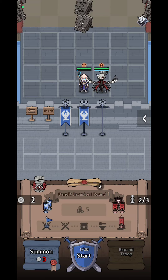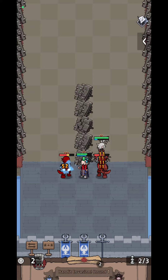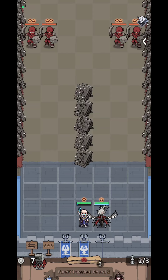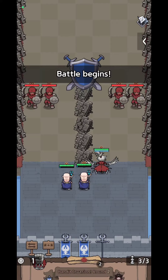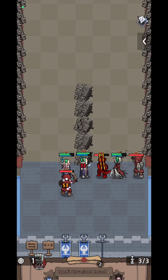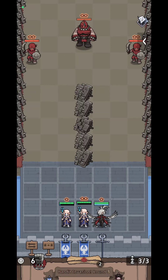When you start, you need to do two summons first, because you won't have enough silver coins to expand or summon more troops right away. Right now I have the possibility to summon or expand — if I expand I won't be able to buy a new hero. So I buy a new hero since I already have three slots, merge them, and start.